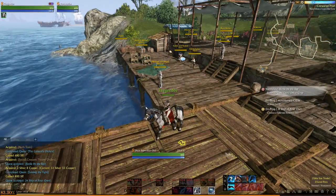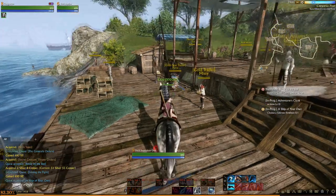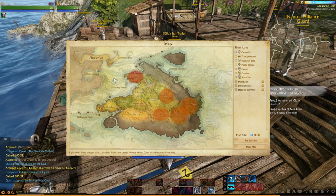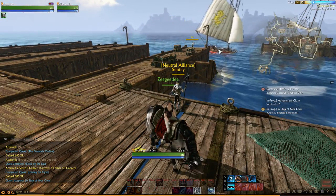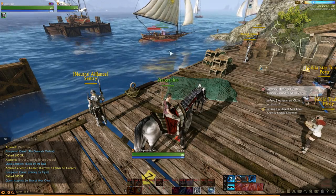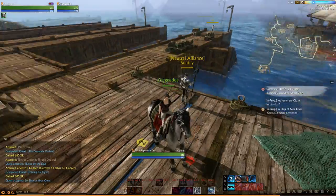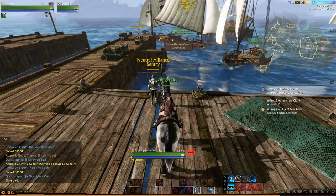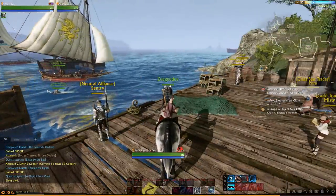People like to hang out here because there is a gilda star trader just over here. If you're carrying a trade pack you can turn that into the gilda star trader and essentially gain profit for your trade run. A very common trade run is to take bananas from Mahadevi across the ocean and turn it in at this port. People will like to hang out on the ports or in the water to ambush people. It looks like there's actually a trade ship coming in and he's about to be attacked - someone's pushing out to attack him. It's very dangerous but it's one of the runs you'll be doing first as a beginner.